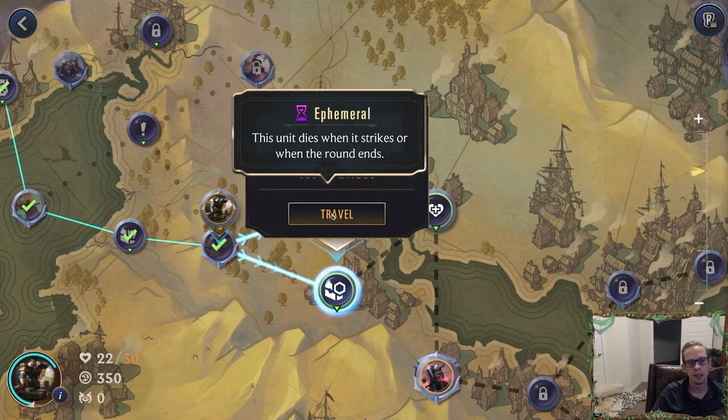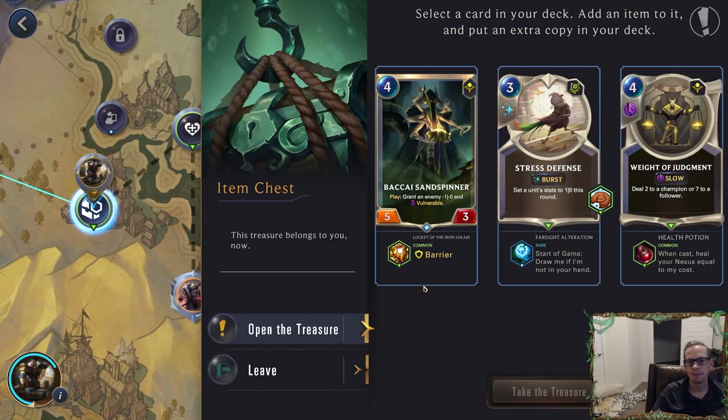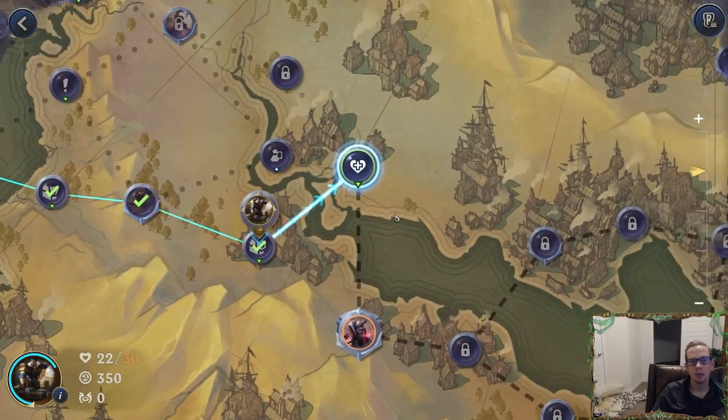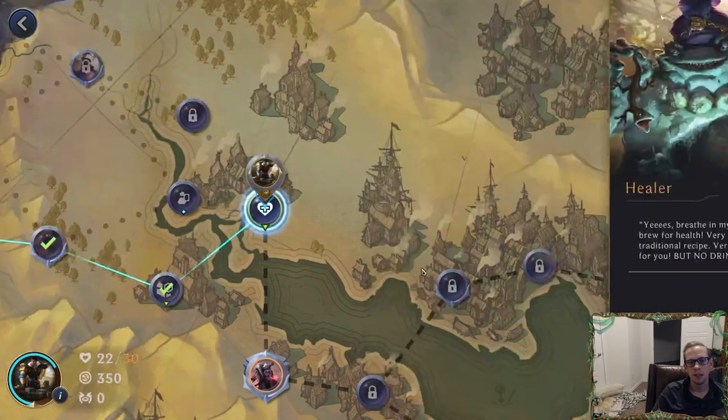We got a card shop where we can spend some gold, or an item chest. Let's go to the item chest — I like items. I guess if I would have gone to the store I could have bought a re-roll token. We can draw the Stress Defense at the start of the game — it gets it out of the deck so it doesn't take our draw for turn. I'll just choose the Health Potion to heal our nexus. A good thing about Weighted Judgment is it will kill the Dreadway — six health. We'll go and heal.